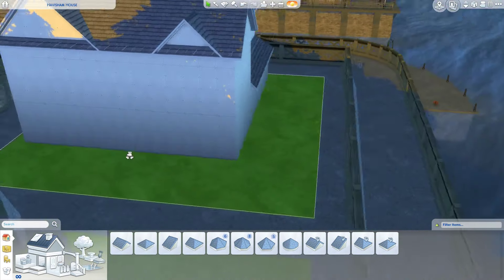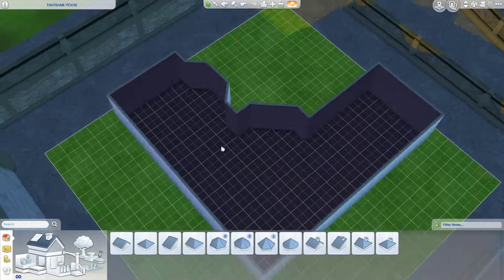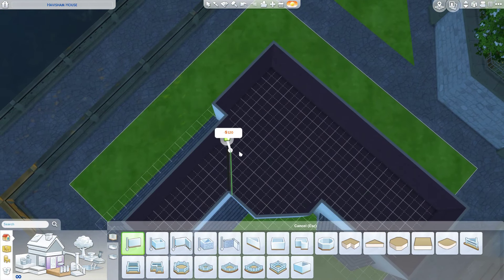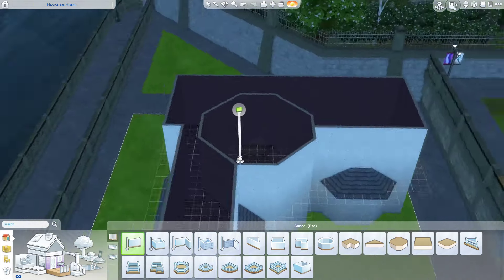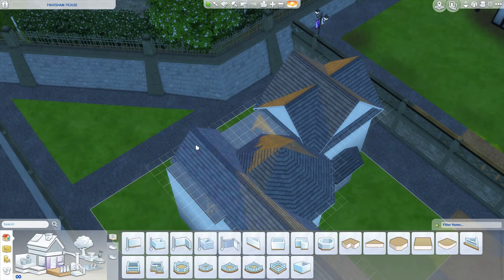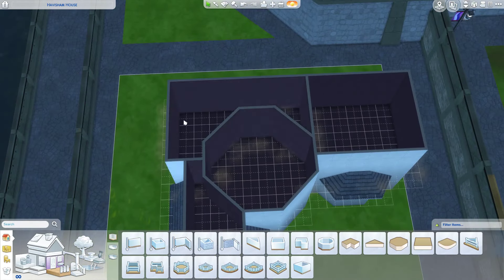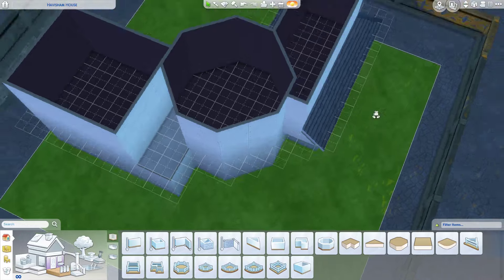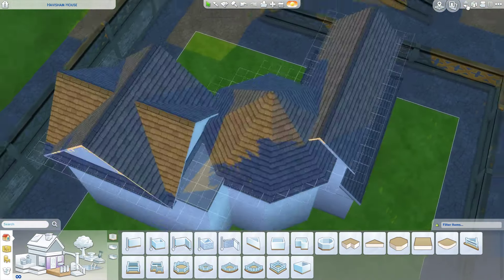It is a two-bedroom, two-and-a-half bathroom house. There is a small water closet on the first floor and a double full bathroom on the second floor — one is sort of the main family bathroom, the other is like an ensuite to the master bedroom.